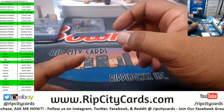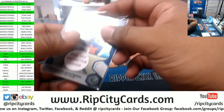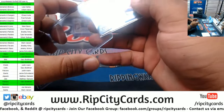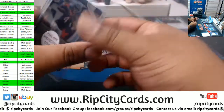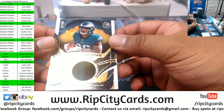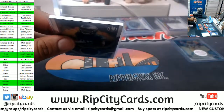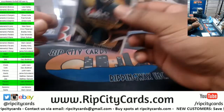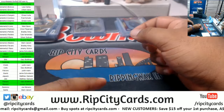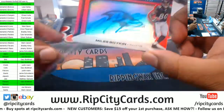We got Deshaun Watson, to 275, Texans. Miles Sanders, nice two-color relic, to 99. Boykin, to 50 — neon signature, Ravens.